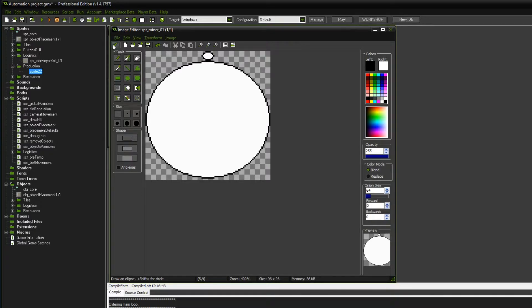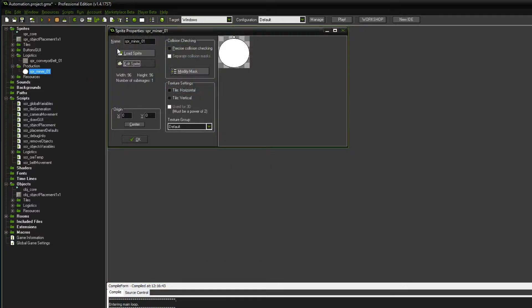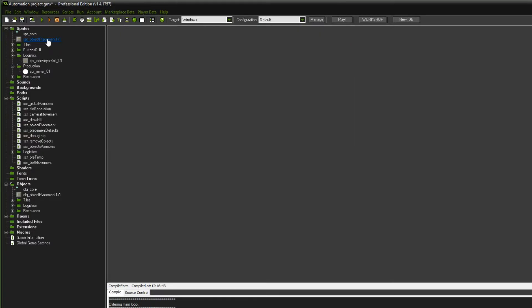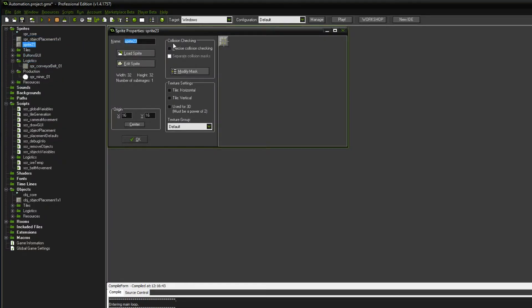And that is going to be it for the time being, believe it or not. We're gonna save that and I'm also gonna copy this graphic over so I can actually make another placement object right here. I'm just going to duplicate this and we're gonna call this sprite object_placement_3x3.